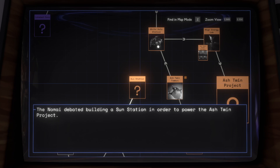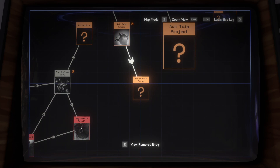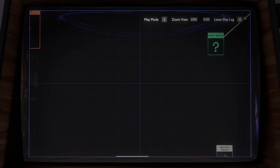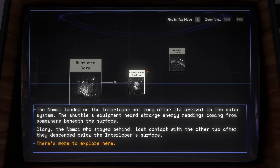I haven't explored the Sun Station yet. Ash Twin towers — I need to go back there. Black hole forge, ash twin project. What is this? Statue workshop — that's on a different planet. There's one on this one too, isn't it? Maybe I should go there. Frozen to my shuttle.